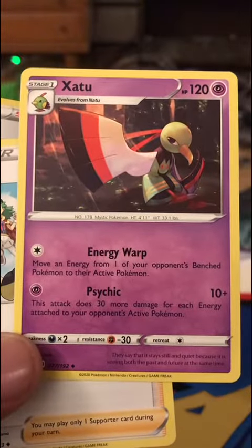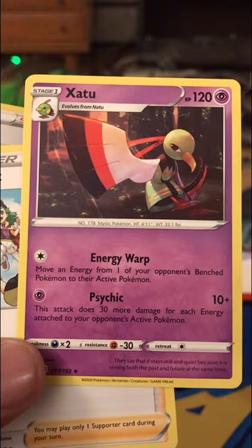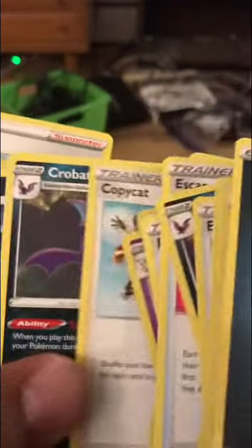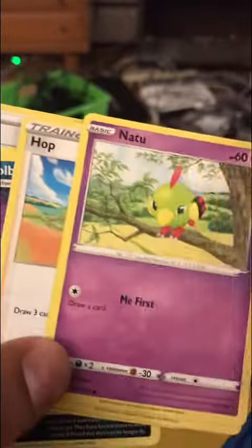And this ability - move an energy from one of your opponent's bench Pokémon to their active Pokémon. Does 30 more for each. Crobat and Golbat. And now two draws. Escape rope.